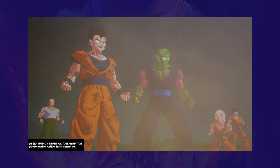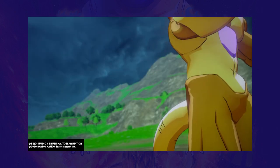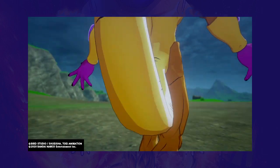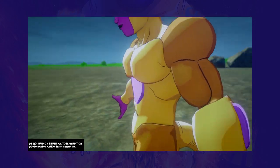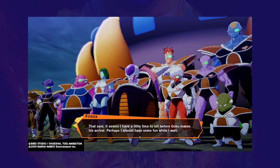Much like the first DLC did with Battle of Gods, this new expansion makes the Resurrection F story work within the slightly changed world of DBZ Kakarot. It starts off by addressing the elephant in the room: if you've played all of Kakarot's post-game side quests, then you already used the Dragon Balls to revive Frieza and his minions and train with them. This means Frieza's already alive at the start of the DLC storyline — so no Sorbet, Tagama, or Frog from Chrono Trigger — but we do get to see the return of Zarbon, Dodoria, and the Ginyu Force.